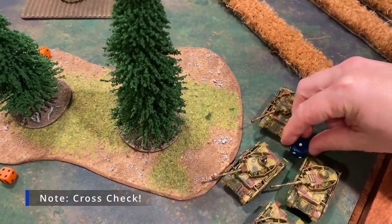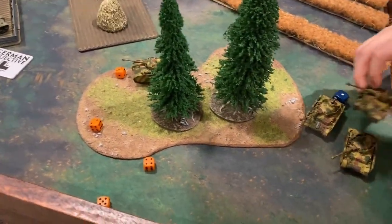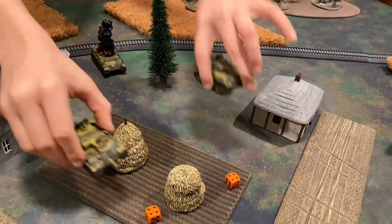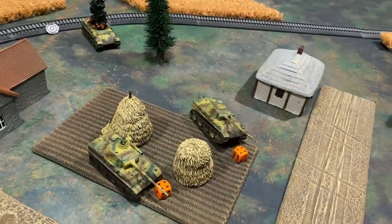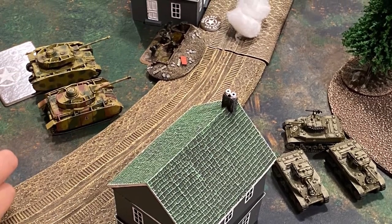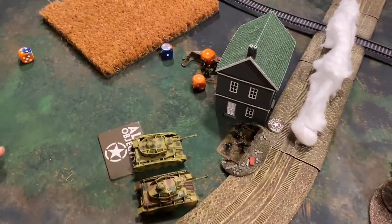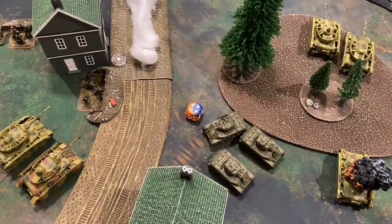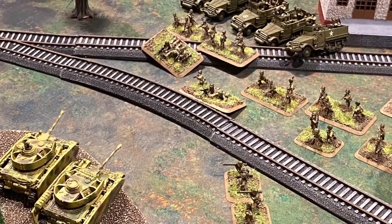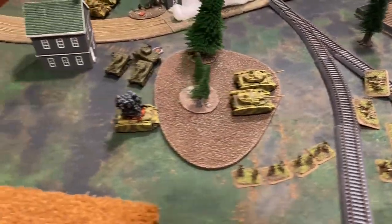A blitz maneuver is attempted by two tanks — one fails, one makes it into the woods. Two others wrap around the bottom, putting pressure on the bottom objective. The two Panthers rumble forward looking to fire on the M10s. First up in the shooting step, two shots from Panzer IVs at halted rate of fire target the Stuarts — one hit needing a four, going right to firepower — it fails and bails the Stuart out.